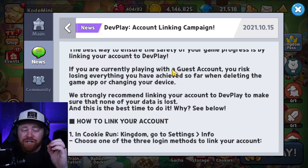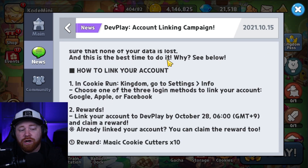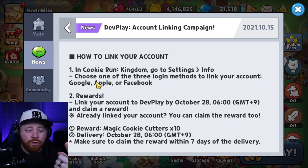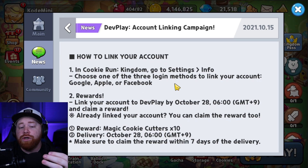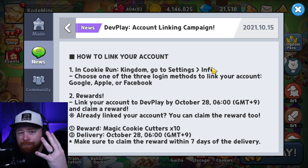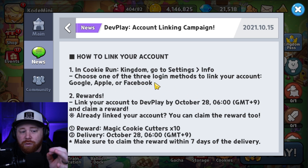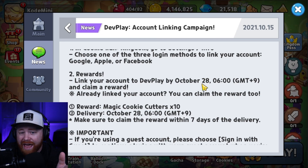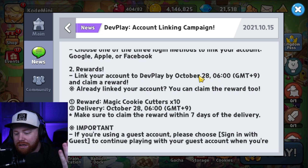So as you can see here in-game, they just dropped this notice this morning about how to link your DevPlay account. You've got three different options: Google, Apple, and Facebook. To do that, go to Settings, then go to the Info tab — I believe it's the fourth tab over — and that's where you'll select the option to link between the three. The rewards are going to be given out on October 28th, so we've got maybe just over 10 days to get everything linked.